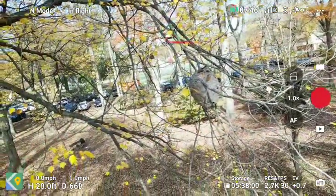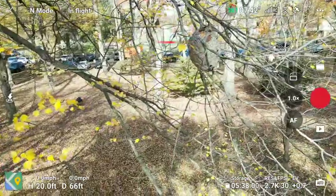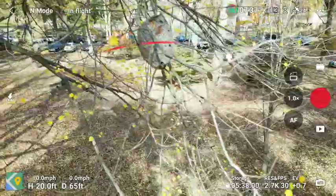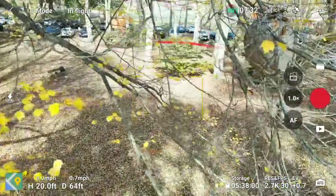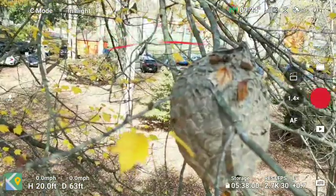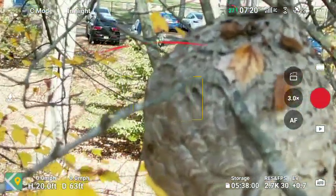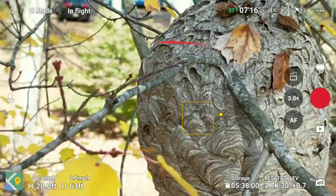So here it is. Let's go in close and personal. Let's go into slow mode. It's got obstacle avoidance on, but I can get close. That's pretty good. Now can I focus up on it? There we go.